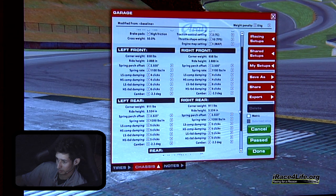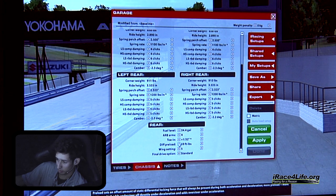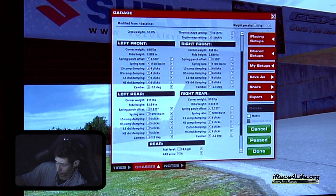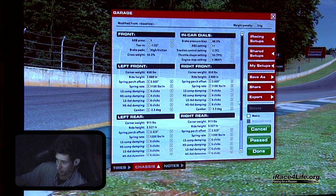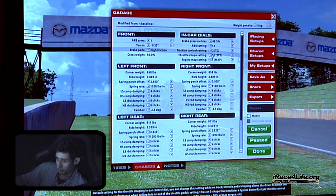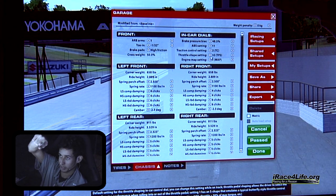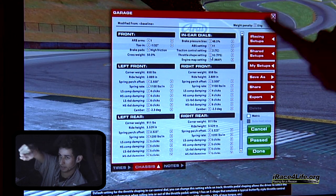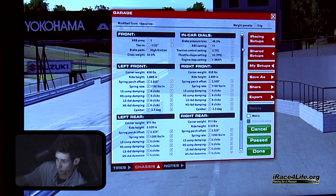We've got our rake set — about 0.6 to 0.7 inch, which is pretty good. Full fuel, diff preload down to roughly 60, standard gears, equal cambers all around. Spring split is about 100 pounds less in the front. High-friction brake pads — all cars I'm running full ABS and high-friction brake pads. I also like to have my throttle shape at 10 on all cars — I like the linear curve. If you're running lower throttle shaping, you'll get more of an exponential curve on your throttle. Having it at 10 is more linear, so based on the amount of travel you give it, it's more predictable.